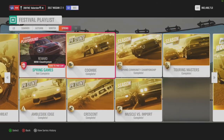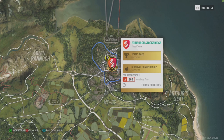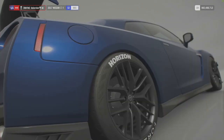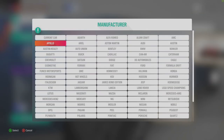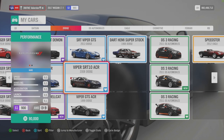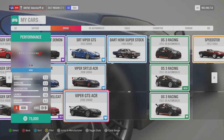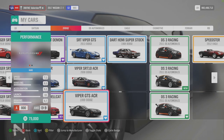Let's go to the next one: Muscle vs Import. So we need a muscle vs a tuner - something like a Skyline or a Corvette - A800 in a street scene. There's also a drag strip in it. I was thinking about taking a Skyline, but then I saw the 1999 Viper GTS ACR pop up. That's the car I took for that and I was really happy about it.